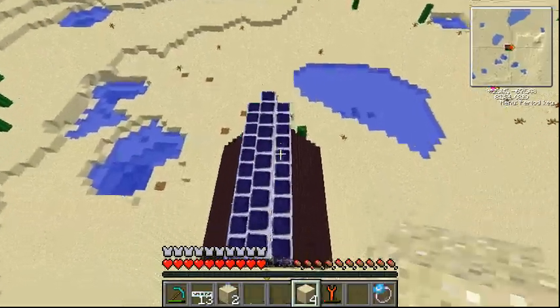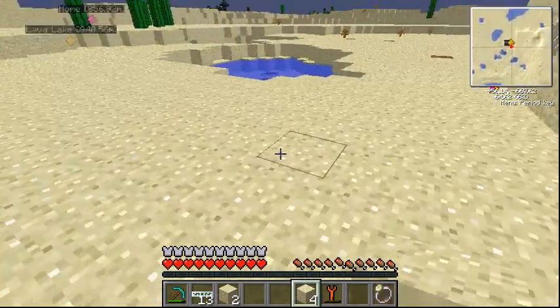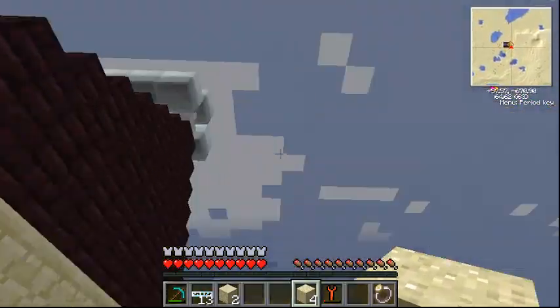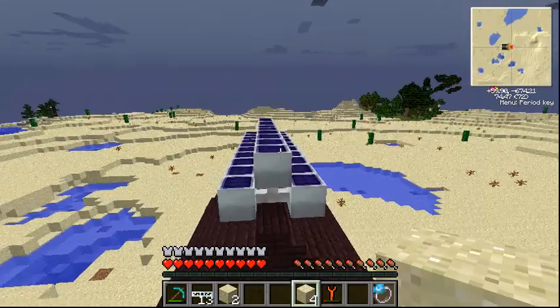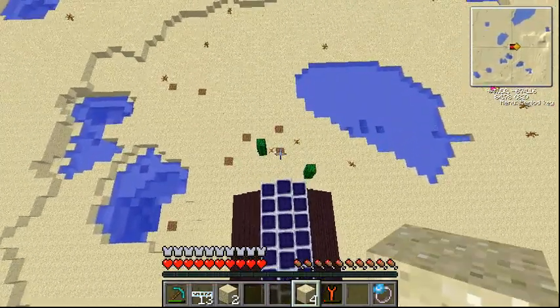Once it is dirt, it will plant grass, pumpkins, melons, trees — everything really. We've got our thunderstorm up there, rolling good. That's the terraformer — I think it's pretty cool. Change the world one small step at a time with the terraformer.